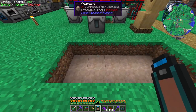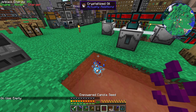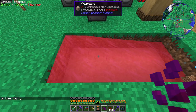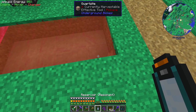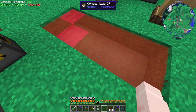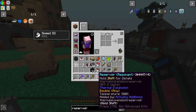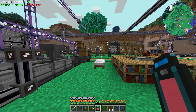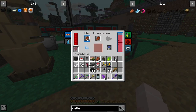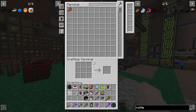I can just use that to be empowered, right? Wait, I lost one — did I not just lose one? I totally just lost one. So I'll get used to the inner workings of that. I built a little fluid transposer here to use for this — rotten flesh in, it's going to get filled up with empowered oil, and then we'll get Shoggoth flesh out of that.